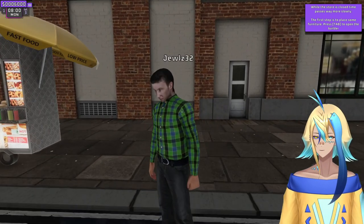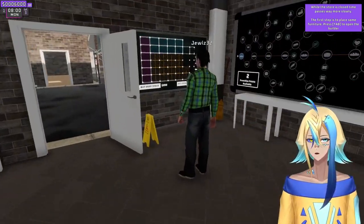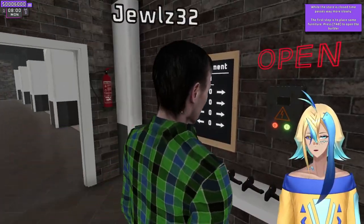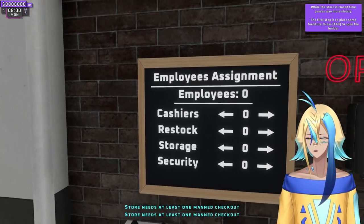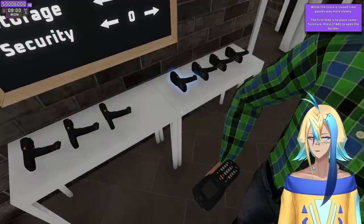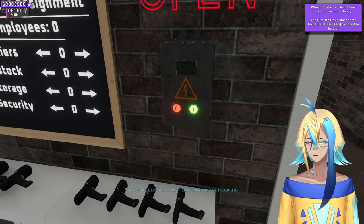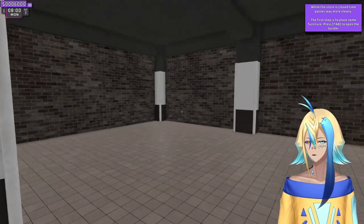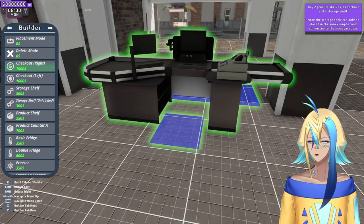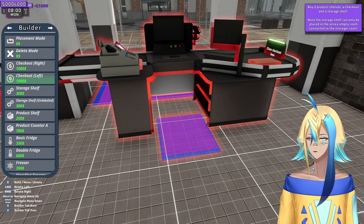There's somewhat of a tutorial here. We got employee assignments — so what do you want to be? That's to scan the items. The store needs at least one main checkout. Press tab, get checkout, and place down these checkout lines — right here, and close this one right here. There we go.